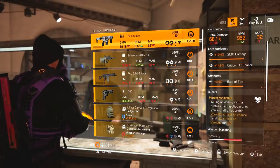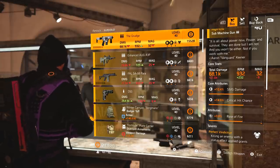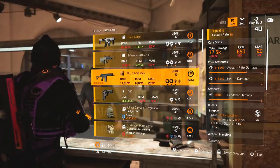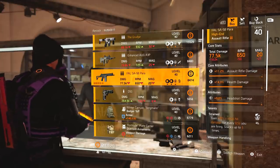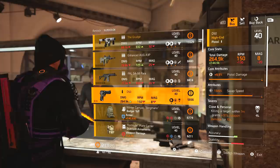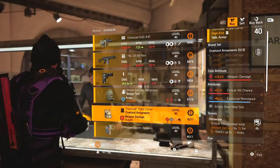To start off with, we've got the Grudge which has got Perfect Vindictive - not actually a bad talent - with SMG damage, crit chance and rate of fire. We've got an Org A3P with Killer Accuracy on there. We've got a Foul SA58, which is one of my favorite assault rifles in the game actually, with Strained, assault rifle damage, half damage, headshot damage. We've got a D50 with Close and Personal, pistol damage and swap speed.